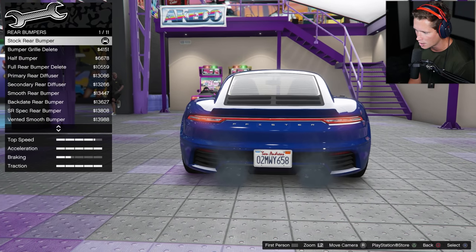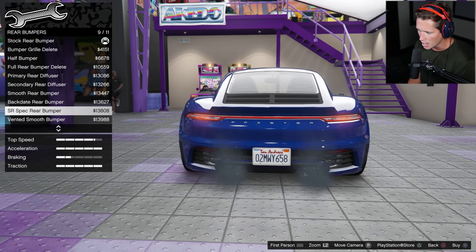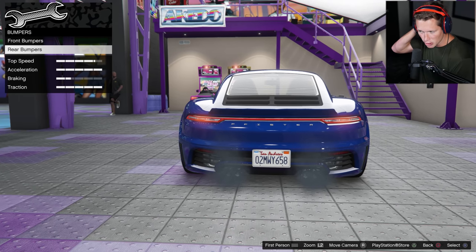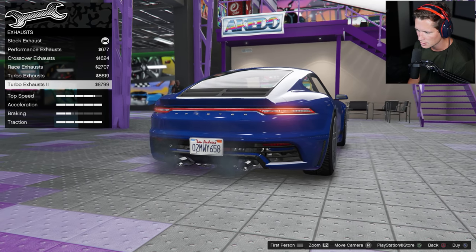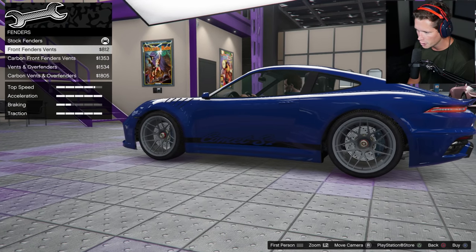I like that you can see through the back there. SR spec rear bumper - I'm gonna go with that, add on some splitters and diffusers and stuff, and that'll change up the look of the front a little bit. Let's see what we've got going on for exhausts - lots of different options. The turbo exhaust - yep, gonna go with that.